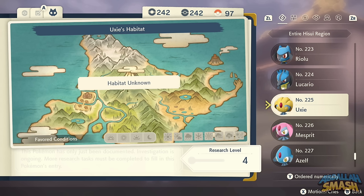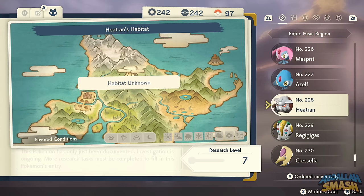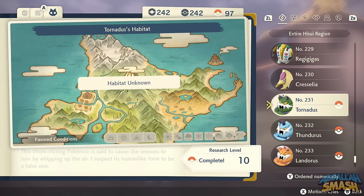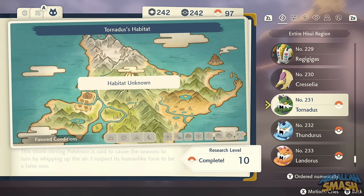Now for the legendary Pokemon — I'll give brief cliff notes with dedicated videos coming for each one. The Lake Trio is part of the main story. Heatran, Regigigas, and Cresselia are part of the post-game. The Genies — Tornadus, Thundurus, and Landorus — are all part of a quest and need to be found in the overworld based on different weather conditions, which is really cool.